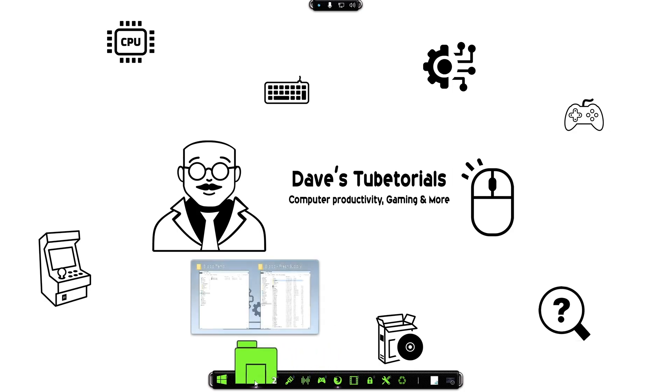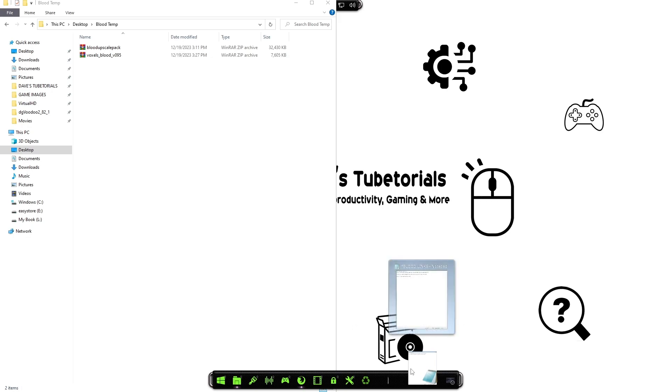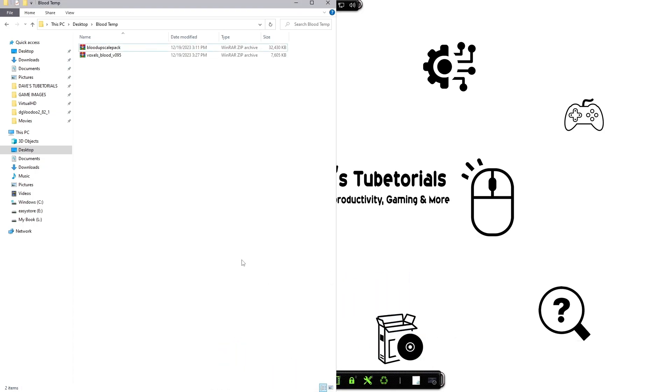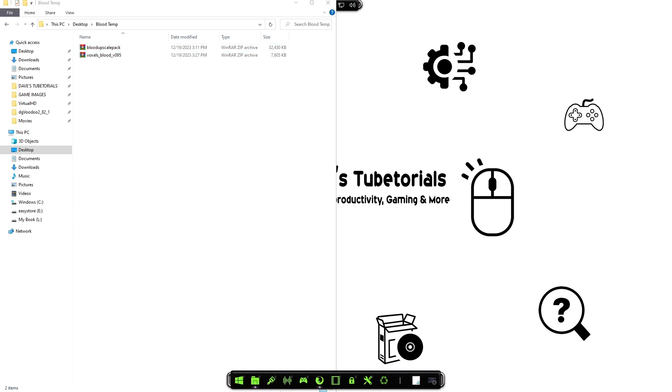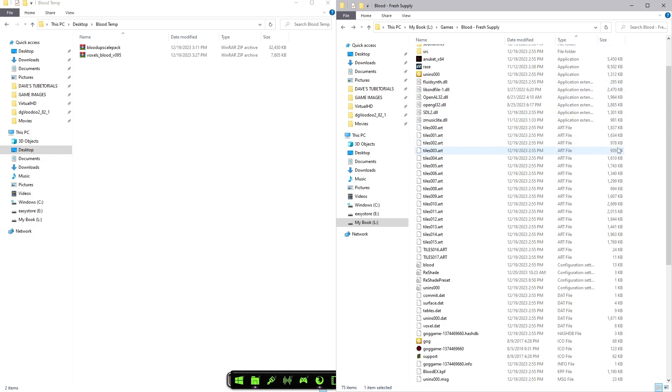Once you have that, navigate to your downloads folder and you're going to have something like this. I don't have the Raze one in here because I already have that installed, but this is just to show you how to do it. This setup is a little bit different from the instructions for nBlood — just a tad more complicated — but as long as you follow this you'll be good to go, especially if you already followed the Shadow Warrior video. Go ahead and navigate to the folder that has the game.